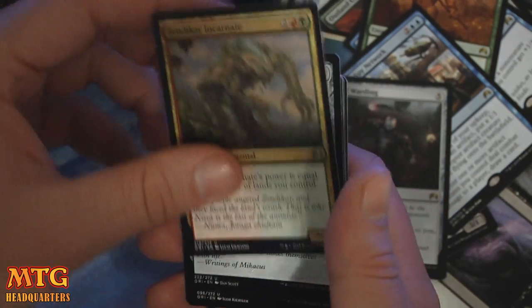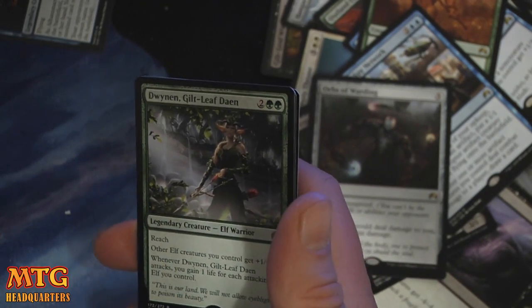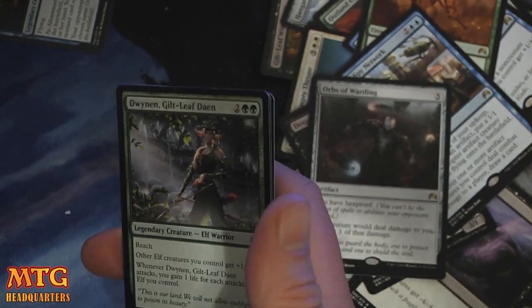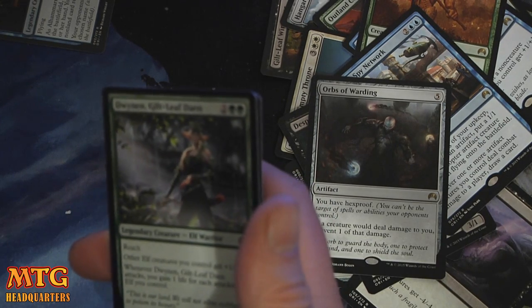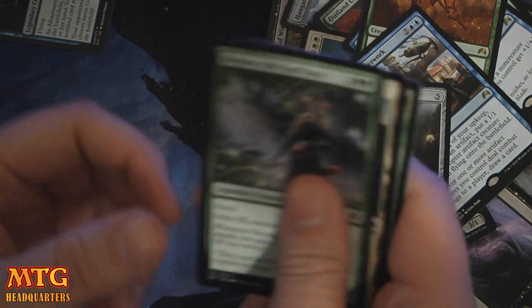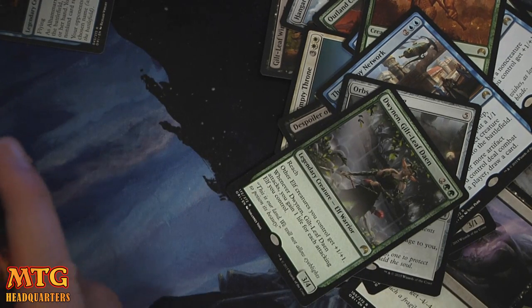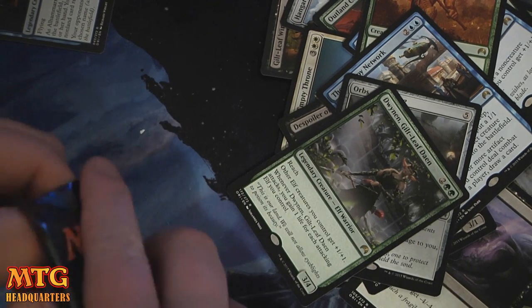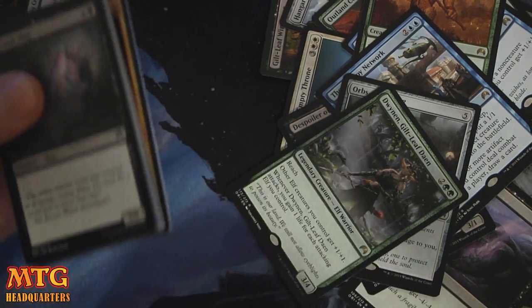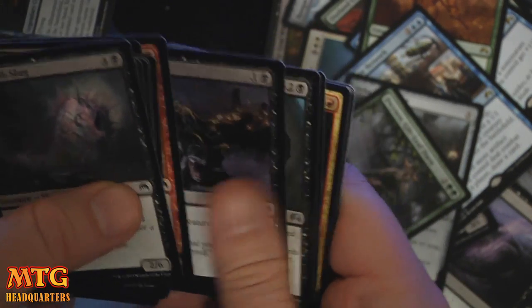Zendikar Incarnate. Angel's Tomb. Eye Blight Massacre. And Dwynen, Gilt-Leaf Daen — four mana for a 3/4. I probably mispronounced three of those four words. Reach. Other elves you control get +1/+1. Whenever it attacks, gain one life for each attacking elf you control. Very good in your elf decks — it's fringe-level strong. A 3/4 for four with reach is fine in limited. If you're drafting, it's very good to take that and then draft elves — that's a very, very good strategy.